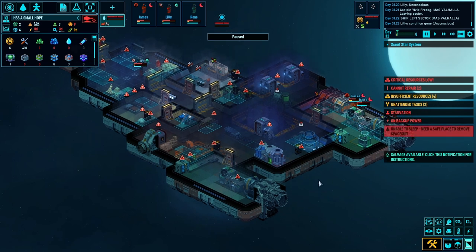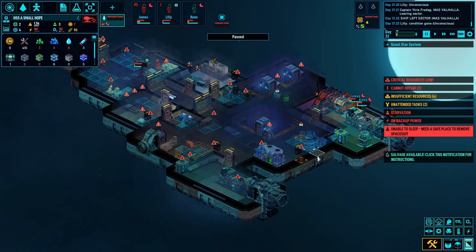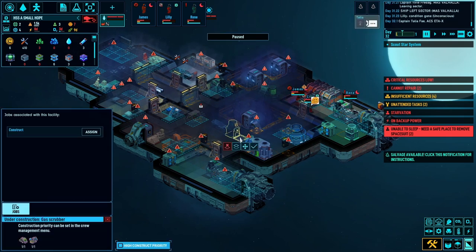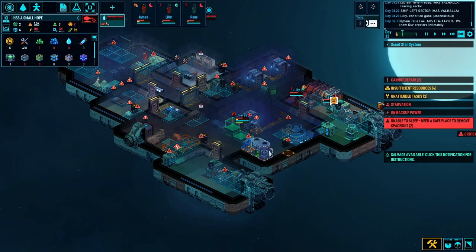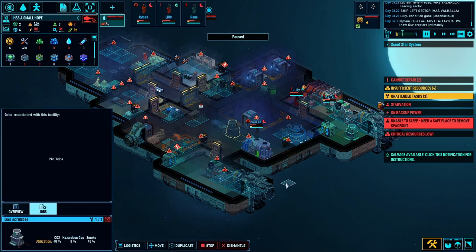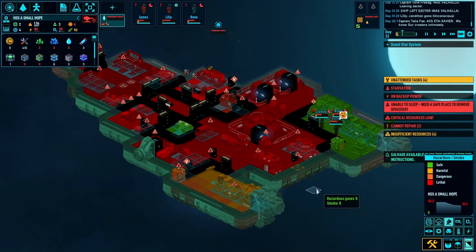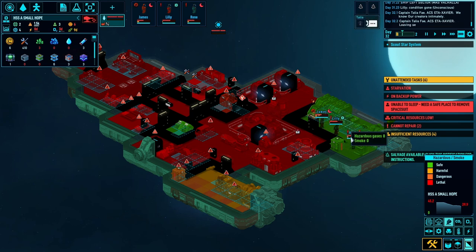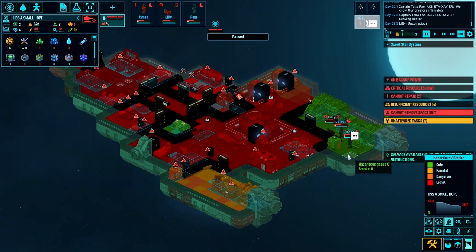Alright Reen, you have another go. Let me have a quick look at jobs. Reen's the only one doing construction - James isn't too bad at skill level four, so I'll prioritize James to do the building. Assign that to James. There we go - that should sort this destructive environment out. The smoke should start to get better slowly. There are no hazardous gases in the crew area, but we've got no power really.